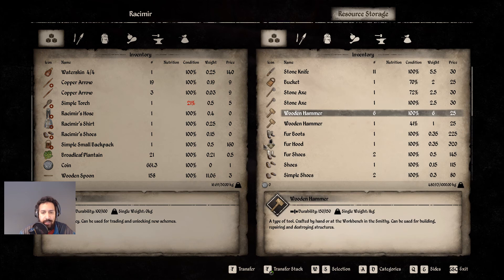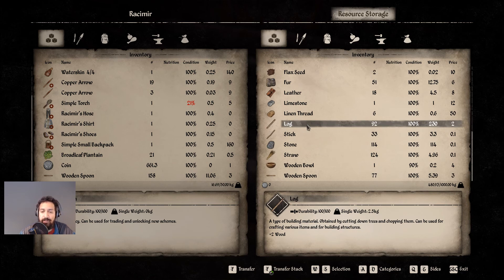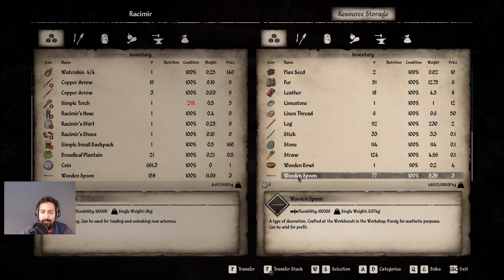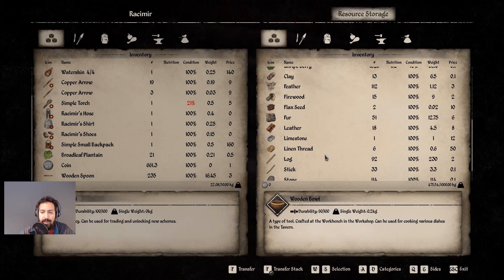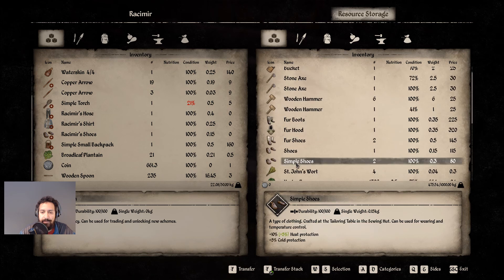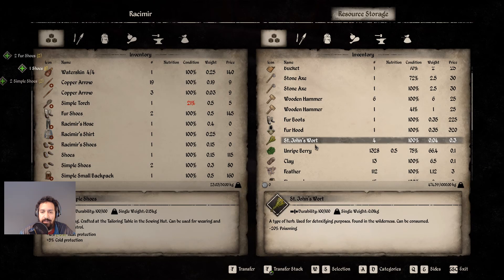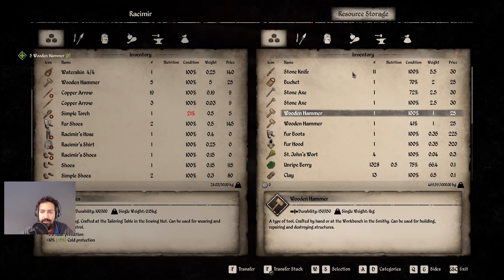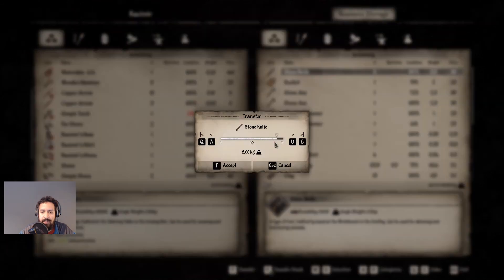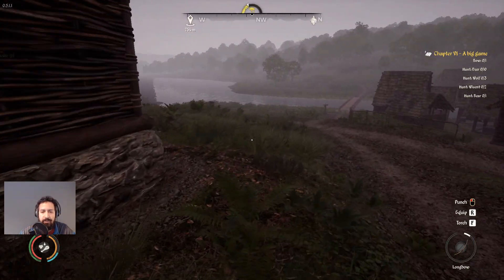We've got 92 logs, which is also quite good — that means our lumberjack is actually doing his work. We got 77 spoons as well, that's a lot of spoons. Let's grab all of those spoons, the simple shoes, the fur shoes, and some of these hammers. We'll leave the axes. Let's grab some of these stone knives. Got a whole bunch of those — let's head on over to the village.